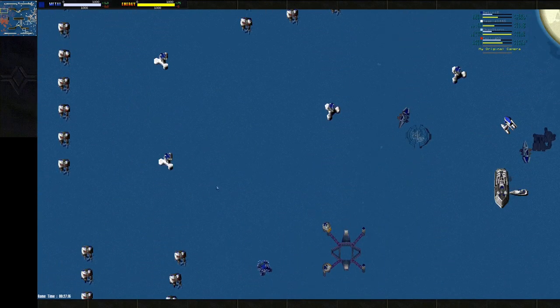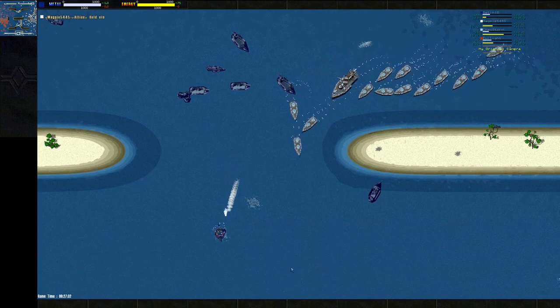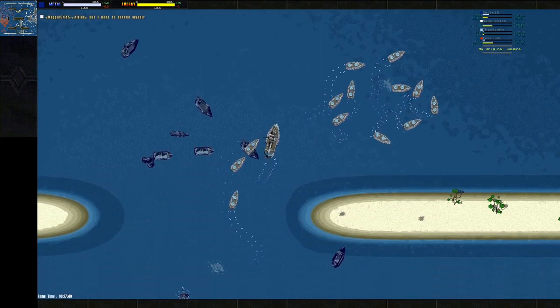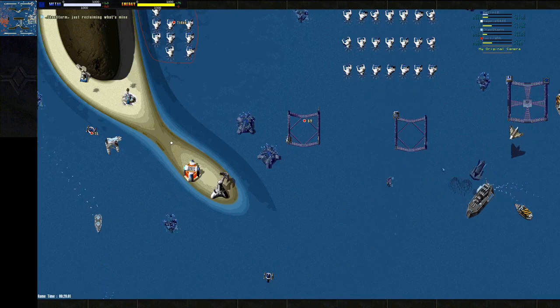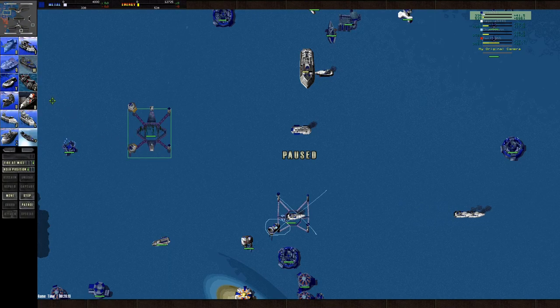Seton is getting a nice little group of advanced units out. I didn't bring anything to get metal extractors underwater — that was a bummer. I think I realized that and just backed off. I've got a Viking. The Cronus is the artillery bombardment ship. I just find it funny — me and Seton both made like a cruiser to start and then thought an artillery bombardment ship would be nice.